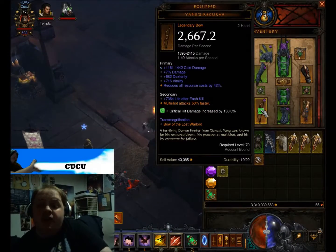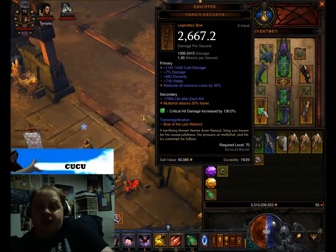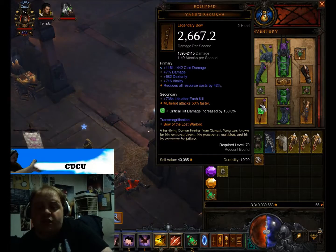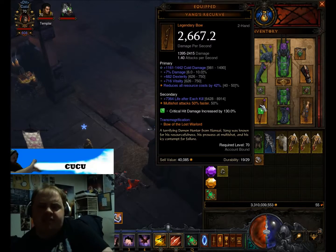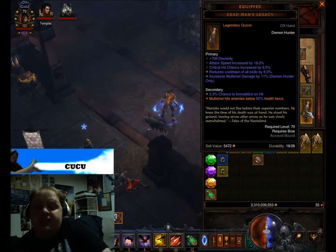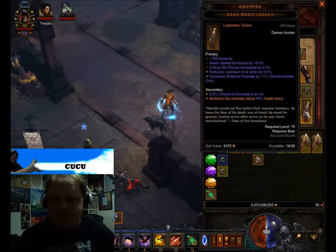There's a bow you need called Yang's Recurve, which makes Multishot attack 50% faster and also reduces the resource cost by up to 50% — you have to have it. You also want the Dead Man's Legacy Quiver. Its special ability is that Multishot hits enemies below 60% health twice. Once you get them below 60%, you're hitting them for double damage — it's a no-brainer.